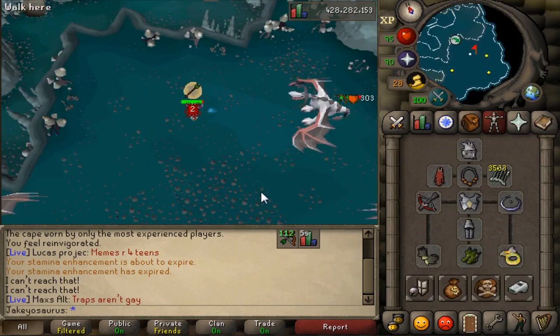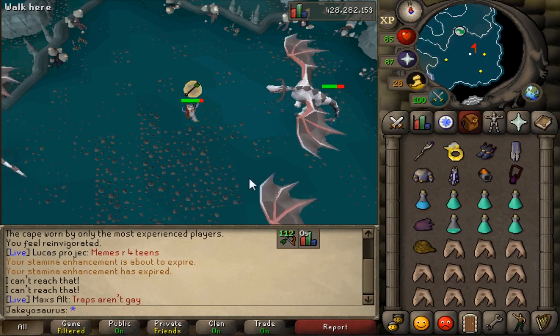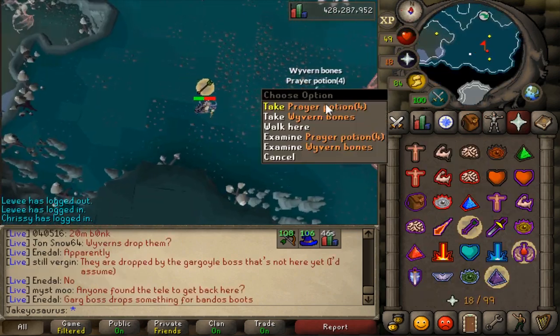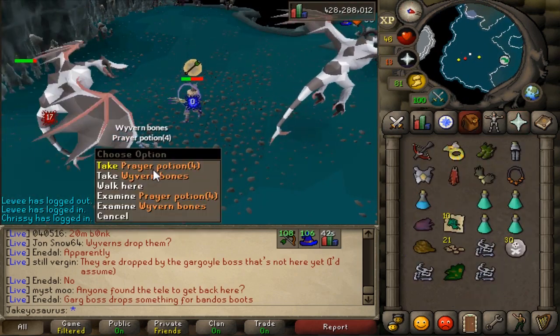Hello sir, I'm here to kill you. Range on task seems disgustingly good - two hits so far. There's the first kill. I've got nothing for prep. Skeletal wyverns drop two prayer potions and these ones only drop one.